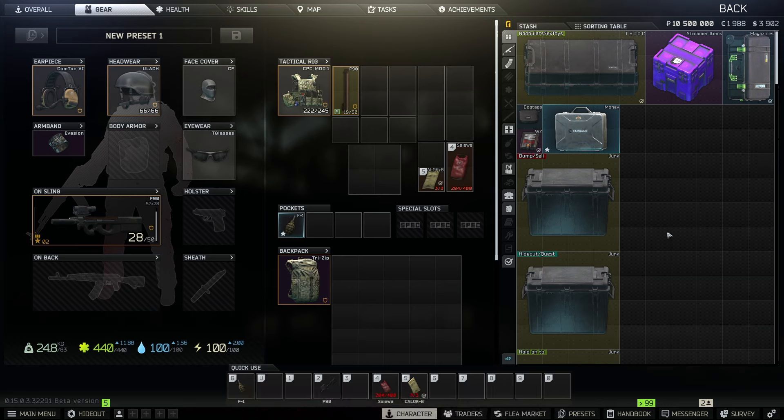All the barters we're taking a look at today — at the end of the video I'm going to barter for all of them and we'll see how much money we make. As you can see right here, we're sitting at 10 and a half million rubles.